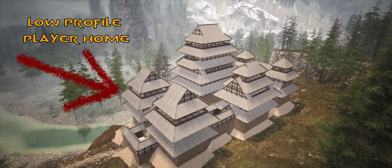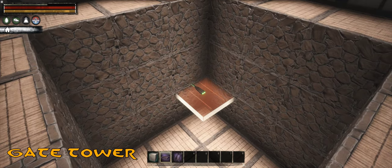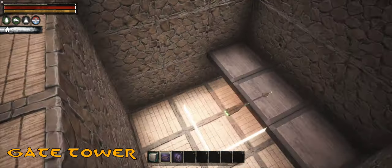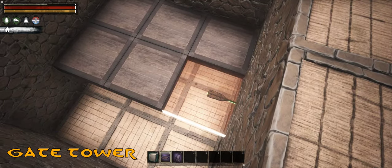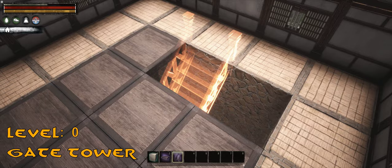If you like to keep your respawn point and crafting stations close to the entrance, want to turn your castle into a public space for other players on your server, or just want to roleplay as someone other than a lord, then consider turning one of the towers next to the gate into a functional home.